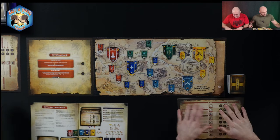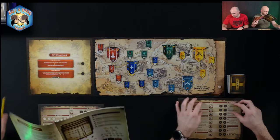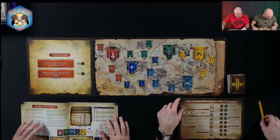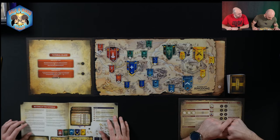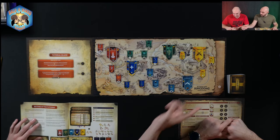It says take two character sheets. We have our character sheets — I'll bring mine down. Then take all the cards from the box, separate and open the packs: the bronze sword pack, and return the rest to the box.